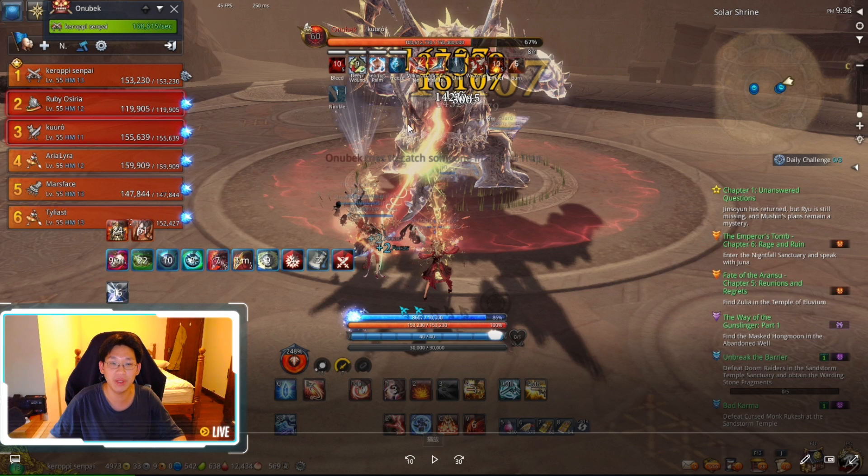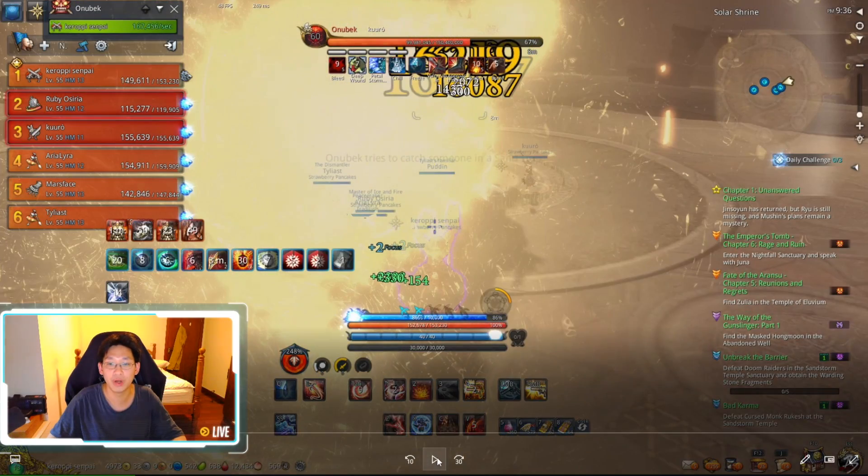Here we go — you see his CC bars open, we stunned it and we're fine. If you do not stun him it will wipe the team. Immediately right after stunning, he's going to do this big AOE and freeze everyone.